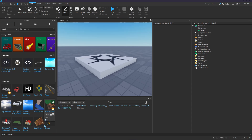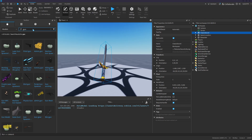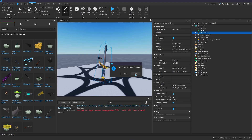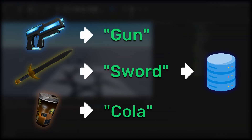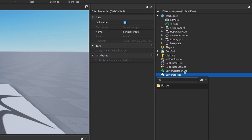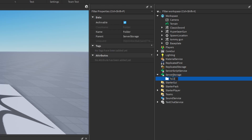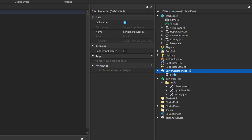Let's get some tools from the toolbox. The way we'll save the player's tools is by storing each tool's name in a data store, because we can't save objects to a data store. So for every tool in our game, we'll make a copy of it in the server storage. Create a folder called tools, then copy each tool into the folder. Because we're identifying each tool by their name, each tool must have a unique name. Now create a script in the server script service.